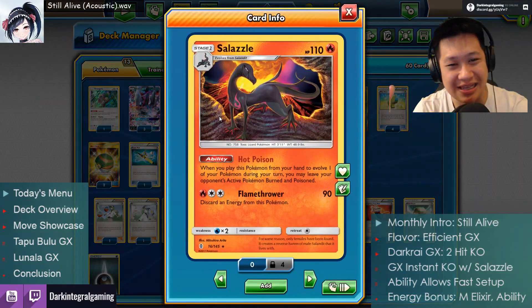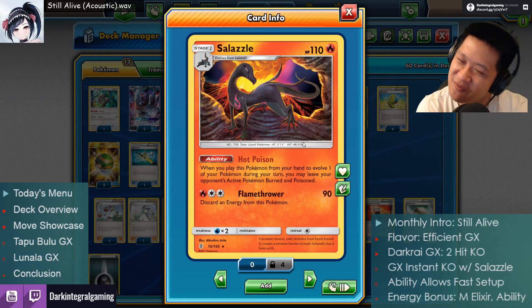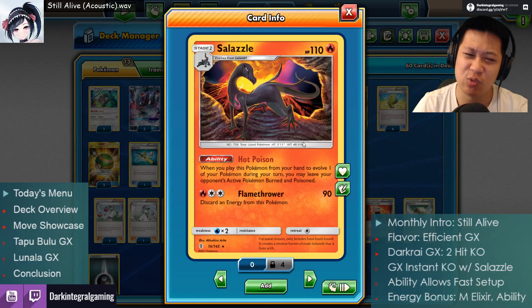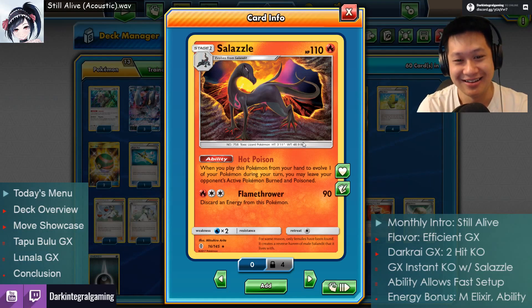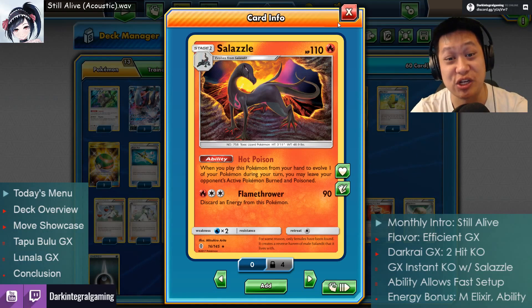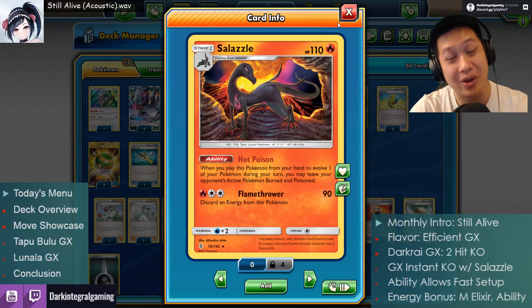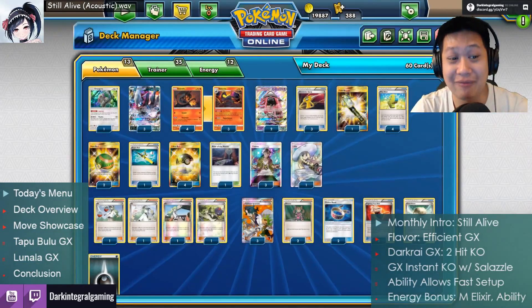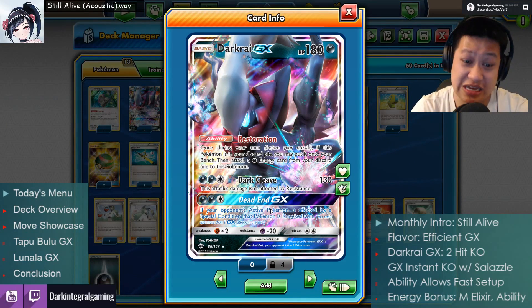We are gonna use Salazzle GX — that's how we get the opponent sick with hot poison. When these ladies evolve, they spit poison. It's a Fire Pokemon that also inflicts burn. Poison burn: that is the special condition that does, in total, 30 damage — Poison does 10, Burn does 20. However, a KO is a KO. The 30 damage probably doesn't matter if you're using Dead End.